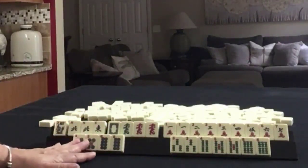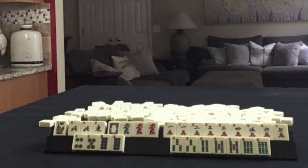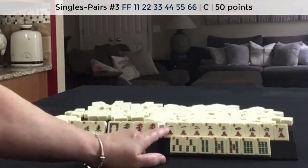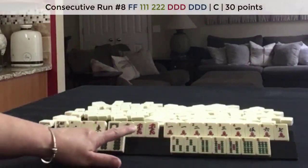If these were your tiles, what would you focus on, and what would be your first discards? If these were my tiles, I think I would play the consecutive pair hand with cracks, and then the concealed consecutive hand with the dragons.